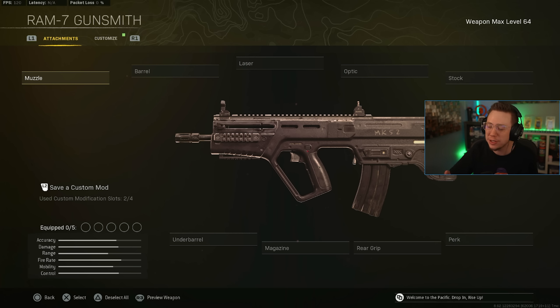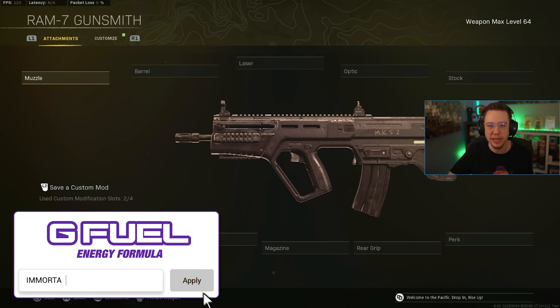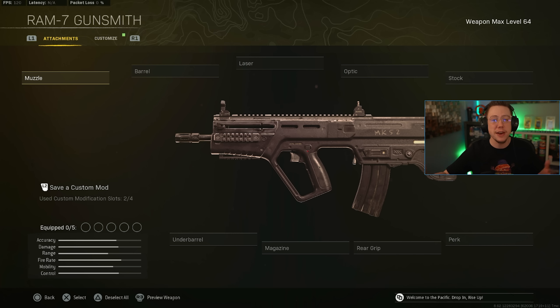Starting first with the RAM, I just want to remind you guys that right now my G Fuel discount code 'Immortal' is boosted to get you 30% off your entire order since my birthday was this weekend. They decided to pop that up and give you guys that extra discount, so if you're looking to grab a new tub, a starter pack, a shaker cup — whatever the case may be — code Immortal at checkout gets you that extra discount.